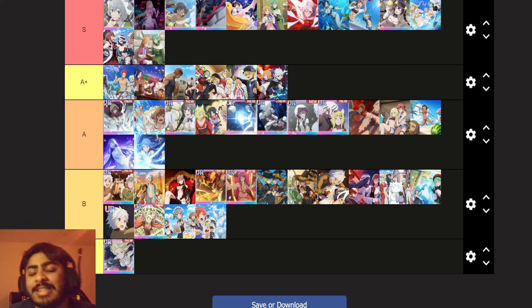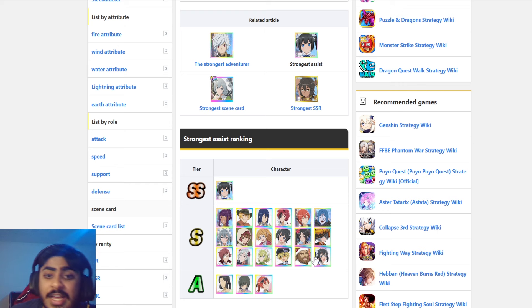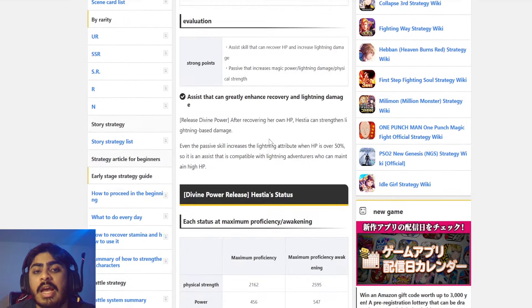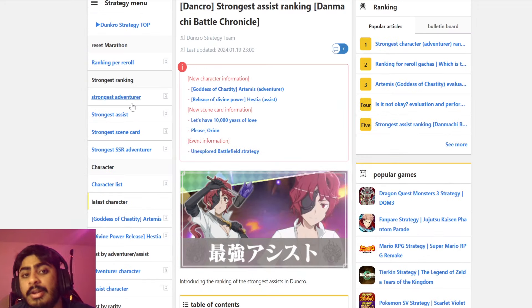Now we move on to the JP tier list, and this is where things get interesting. On the assist side, Hestia is placed in S tier, which is pretty much straightforward. They're putting almost every assist in S tier outside of three or four assists, which I personally disagree with — I think Loki and Chigusa are better than some of the assists in here. Outside of that, very much straightforward, everybody's on par basically. They say Hestia can strengthen lightning-based units, and even the passive skill increases the lightning attribute when HP is over 50%. It is an assist compatible with lightning adventurers who can maintain high HP — Artemis in this situation. Very strong assist, and I expected them to put her in S tier. It wasn't going to be double S because it's not universal — it's only focused on lightning adventurers.